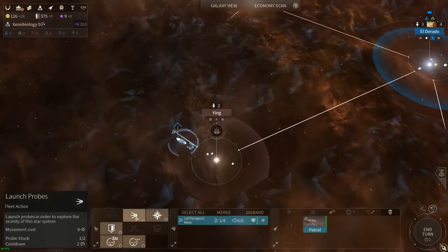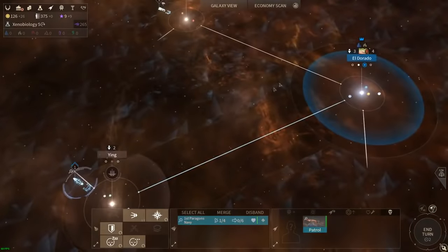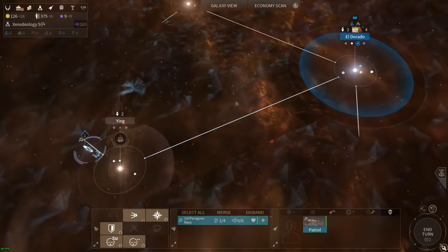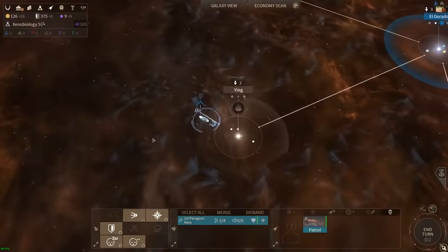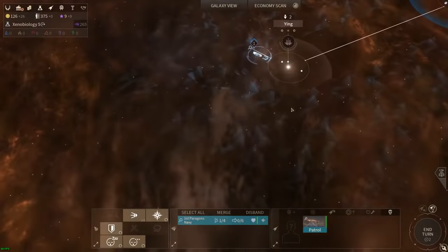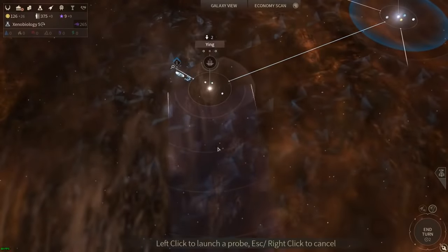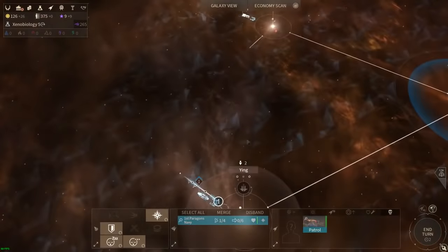Another thing you can use probes for is launching them out into unexplored space. Our scout has a large vision and cleared both areas on the side of this jump lane, but all the surrounding area is still invisible to us. I can tell him to send a probe out in that direction, and for five turns that probe will go out and reveal that area - which might give us valuable information.